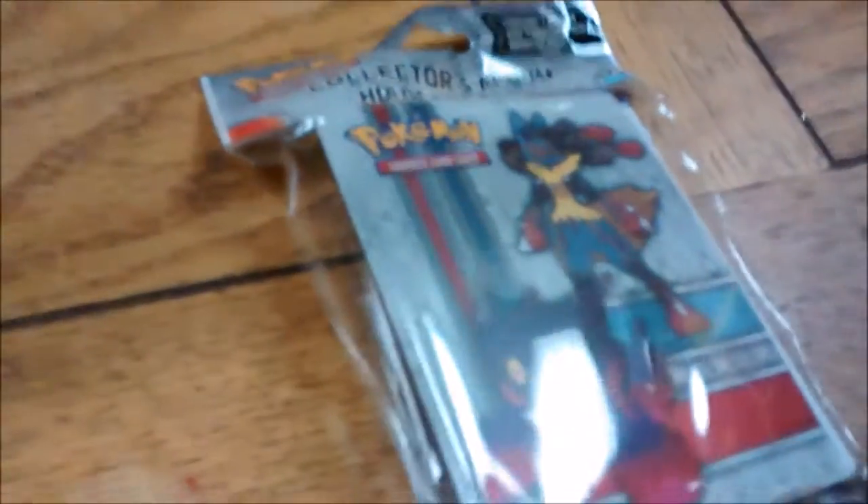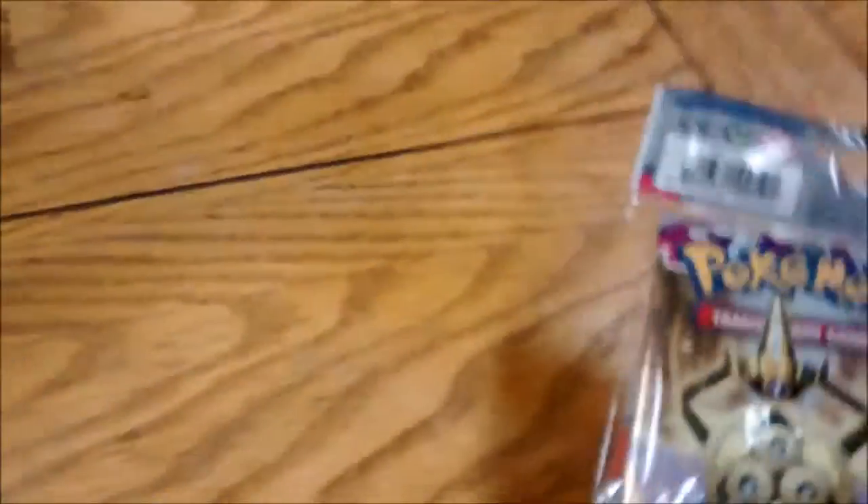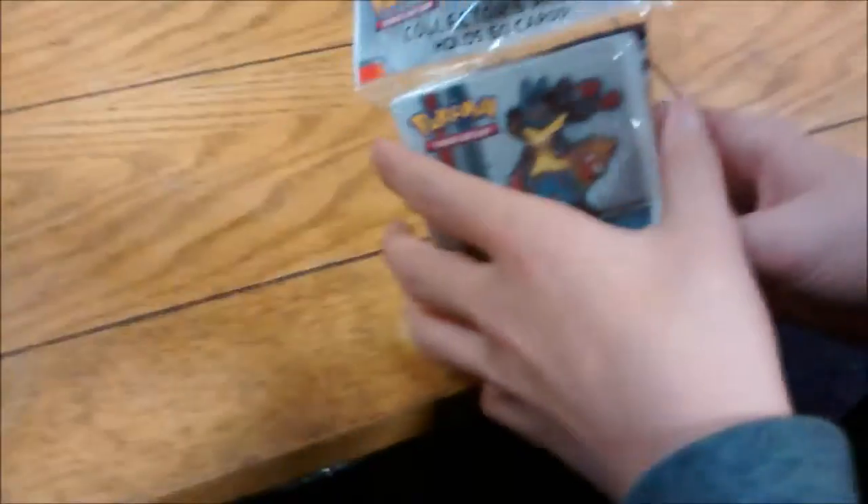Welcome to Everything Amiibo. Today we've got a Mega Lucario, Mega Gengar, and Mega Charizard X and Y on the back mini binder, and an Aegislash Phantom Forces pack opening, and this is with my neighbor Ollie again, so here we go.